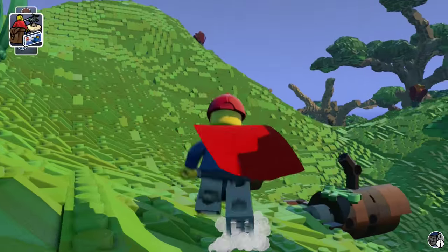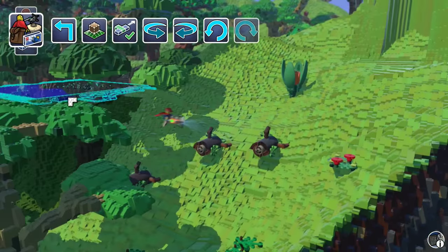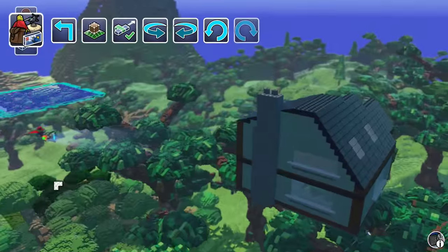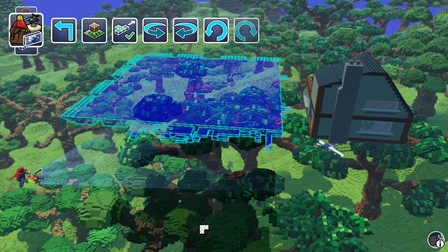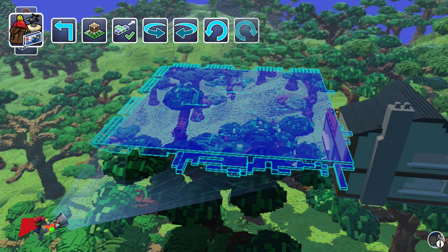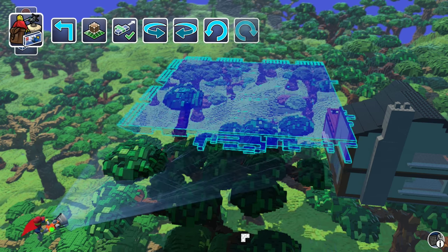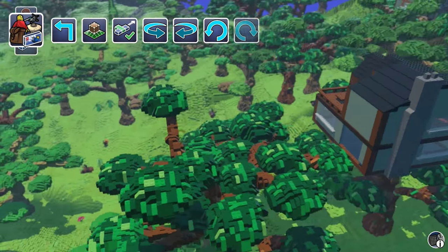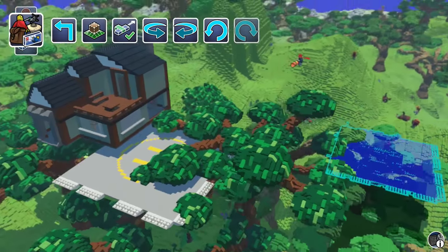I think this is a good place for our helipad. Let's do Brick Builds, Helipad. If you want to raise the level of your character just press Space. Oh man, I didn't realize how big this is - this is bigger than my house! Where do we want it? The placement is really tricky here, it's going right inside the house.